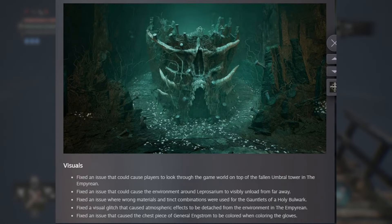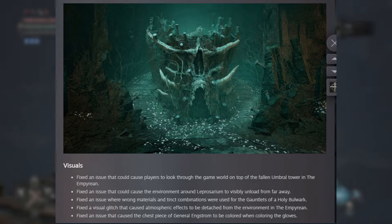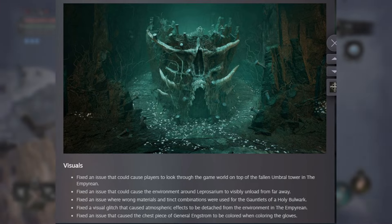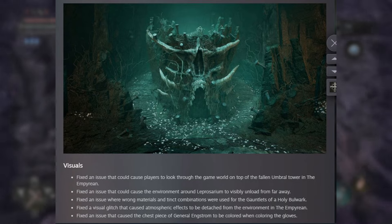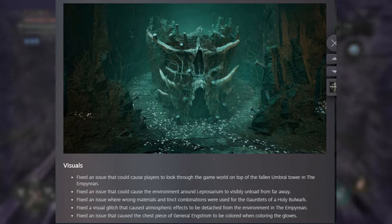First up, we got visuals. Fixed an issue that could cause players to look through the game world on top of the falling umbral tower and the Empyrean. Fixed an issue that can cause the environment around Leprosarium to visibly unload from far away. Fixed an issue where wrong materials and tink combinations were used for the gauntlet of a holy bulwark. Fixed a visual glitch that caused atmospheric effects to be detected from the environment in the Empyrean.